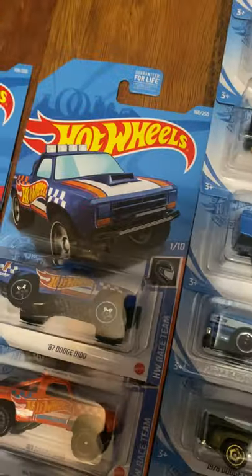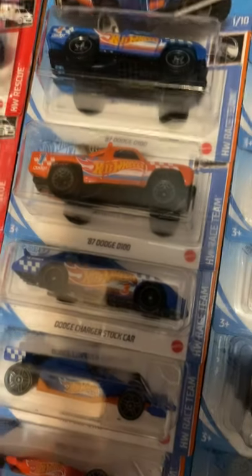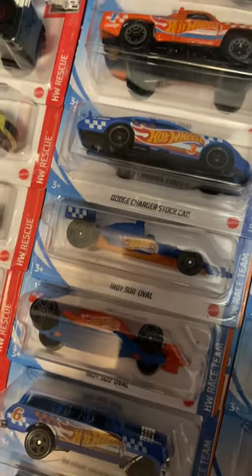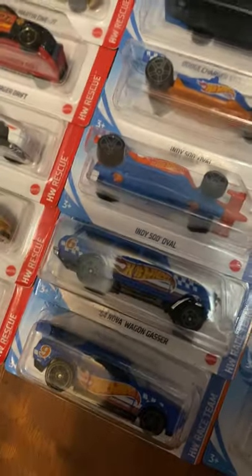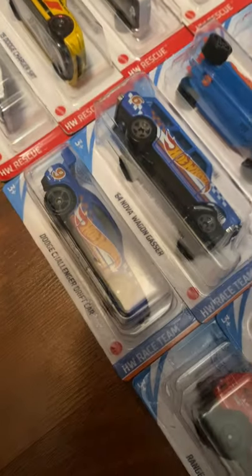Next up is Race Team. '57 Dodge D100 from blue to orange. Dodge Stock Car — there was a Zamac but I don't have it. Indy 500 Oval from blue to orange. Nova Wagon Gasser — I do have that super, probably one of my favorites other than the Porsche. And the Dodge Challenger Drift Car.